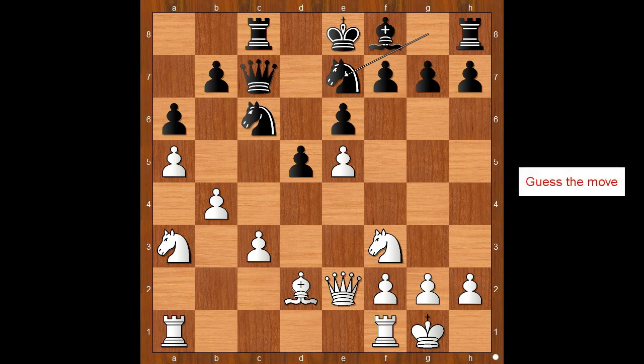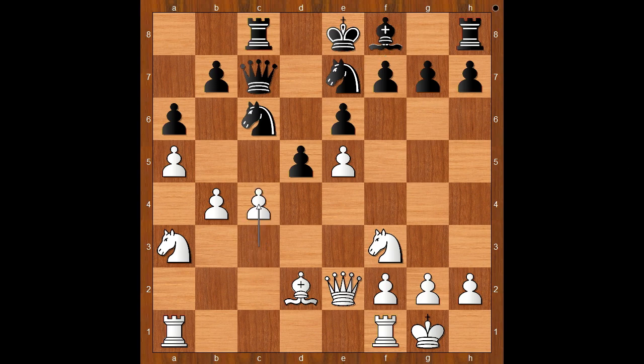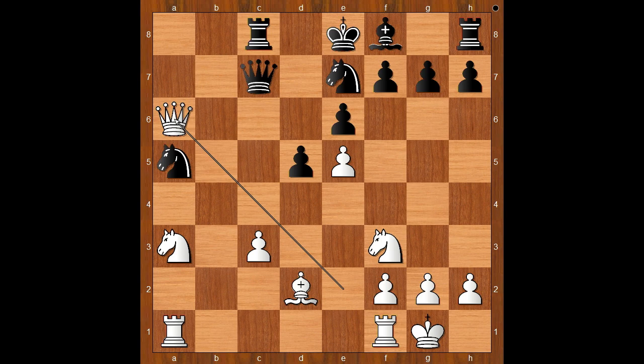Movsession played c4. b5 is even stronger, and one line goes like this: knight takes on a5, b takes on a6, b takes on a6, queen takes on a6. White is standing better.